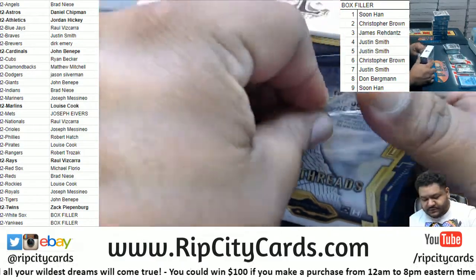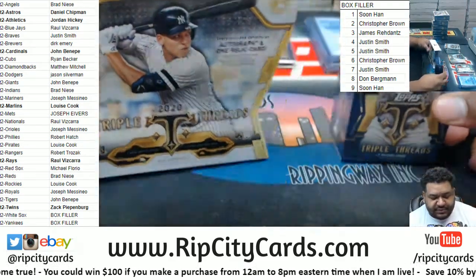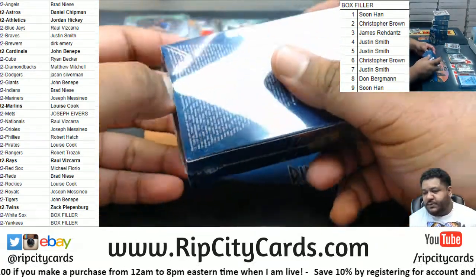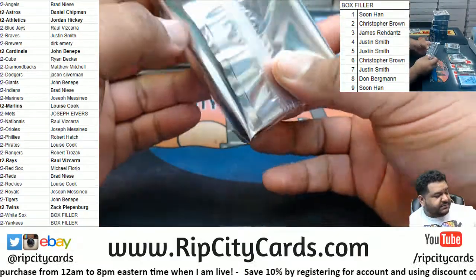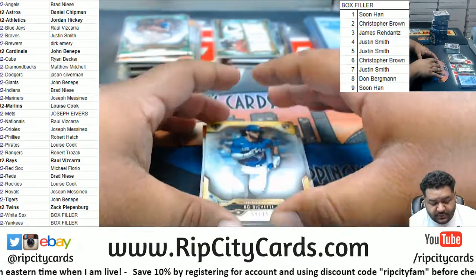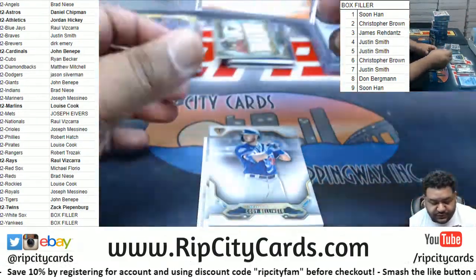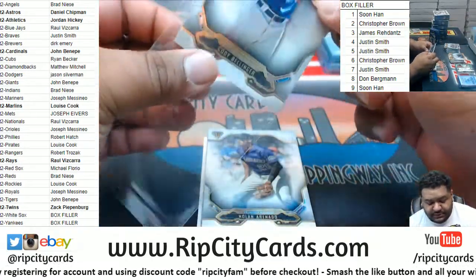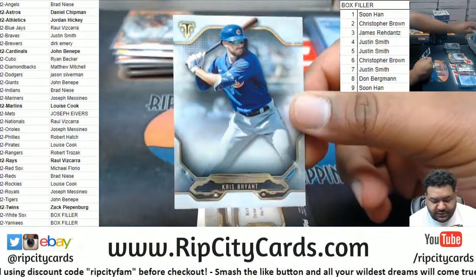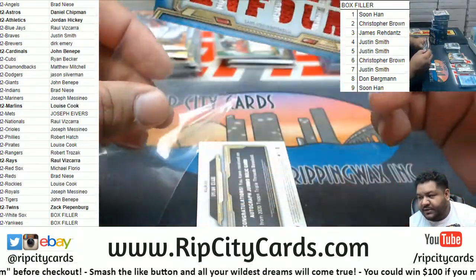On to box four. As requested, a little air slap — see if we can turn these things on fire, it worked for Justin before. Got Bo Bichette of 75 Blue Jays, Yordan Alvarez 199 rookie Astros, Bellinger Dodgers, Arenado Rockies, Bryant Cubs. For the Reds, Nixon Senzel one of three relic.